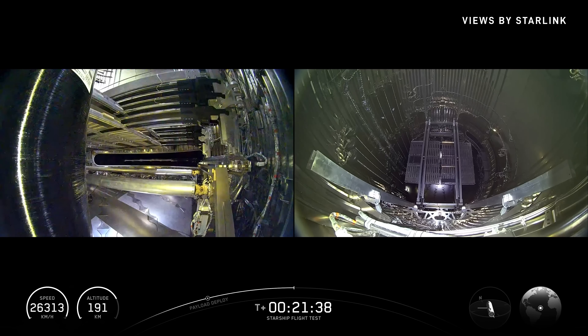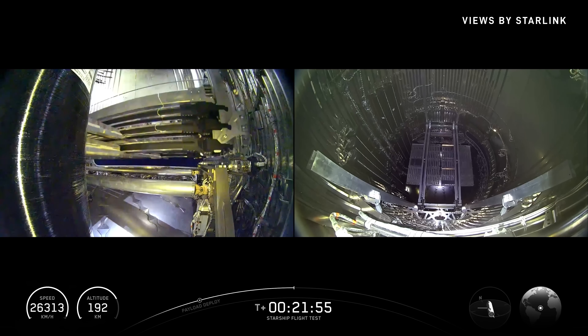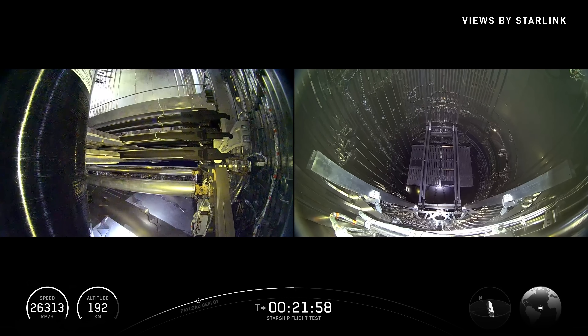We've got four Starlink terminals on the outside of Starship. It uses those to talk to the constellation, and through that we get about 120 megabits of bandwidth for our downlink — that's our real-time HD video and all of our telemetry. It's giving all that engineering data in real-time, including reentry when normally a plasma layer builds up and blocks you out. Starlink is at a powerful enough frequency that we're able to punch through that and still get the live view.